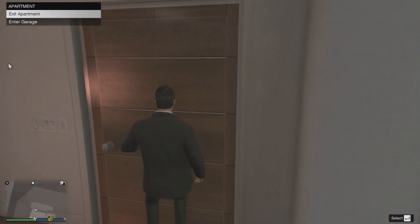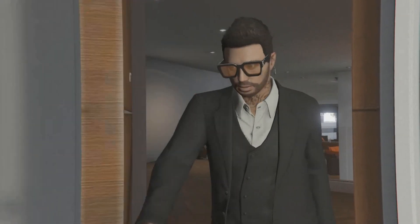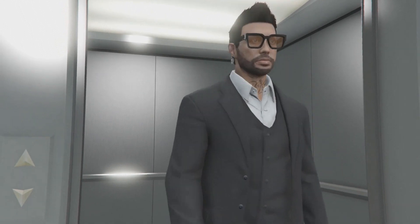Basically what you've got to do is just head to the door and enter your garage. As soon as you hit enter to go into your garage, you're gonna want to unplug your ethernet cable, just wait about five seconds, and then simply plug it back in.